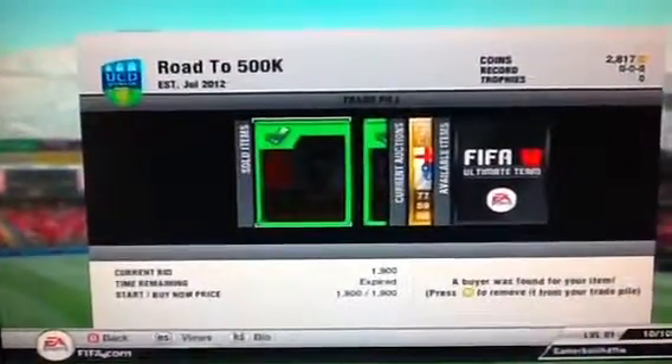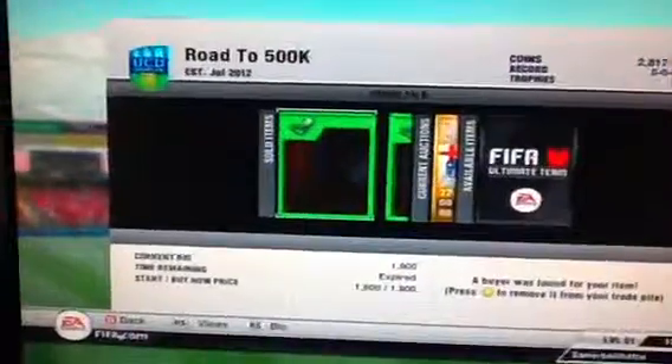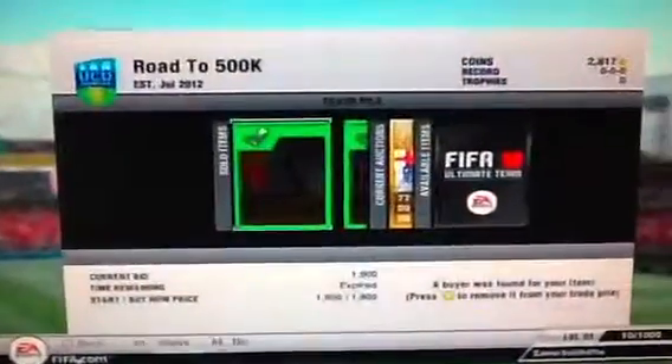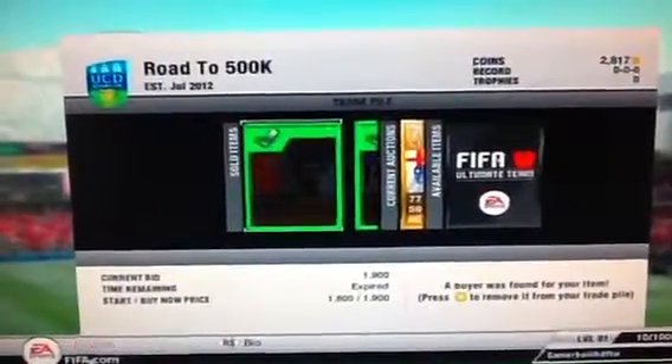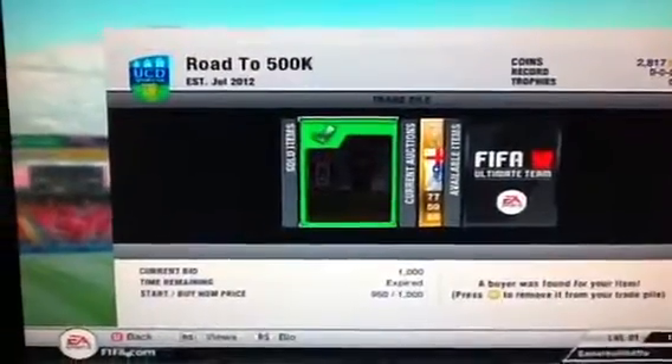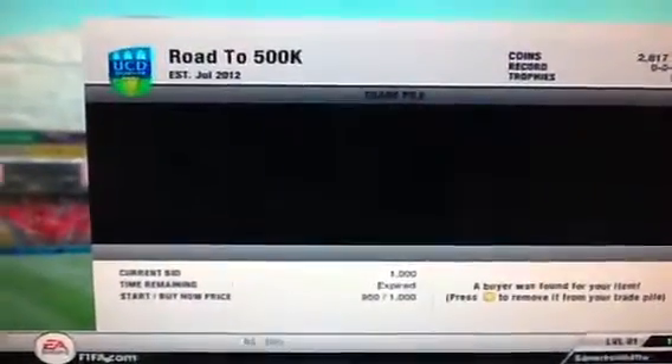Two of my three players went for their buy now prices. De Gea went for 1,900 coins, so I made probably at least 800 coin profit on him. Clint Dempsey sold nearly straight away — I probably could have put him up for a couple more hundred. We're just waiting for Rio Coker now to sell.